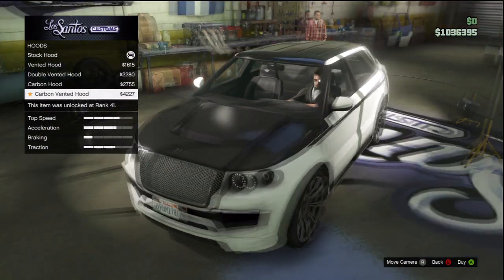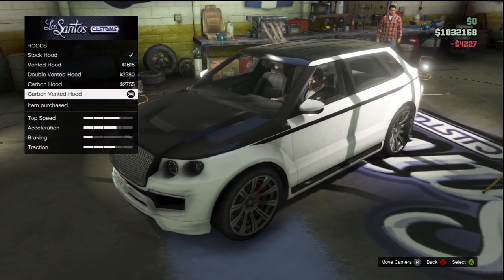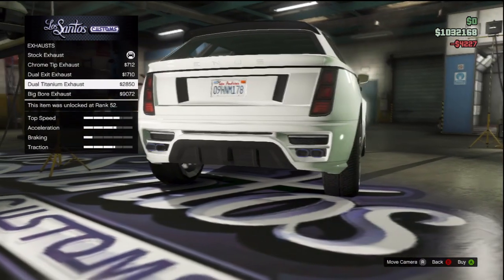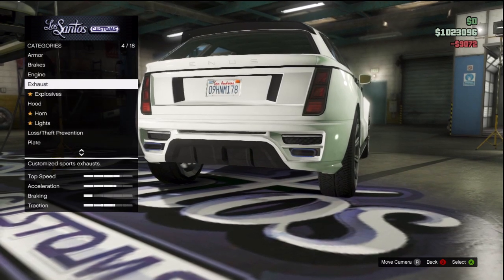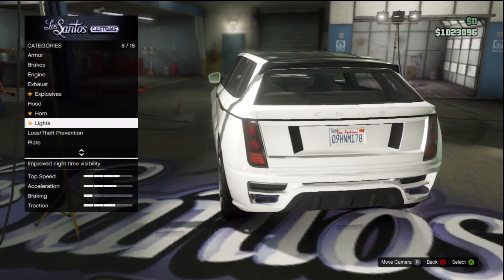I think I'm going to be keeping this car, so we are going to do a carbon vented hood. And I'll do my exhaust as well — we're just going to go with the big bore exhaust. When I upgrade my cars I like to go all out, except for engine upgrades. We're going to go for aesthetics today.